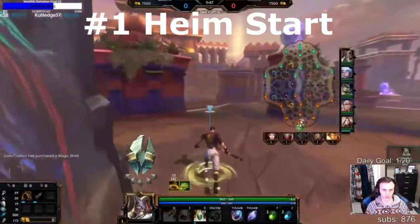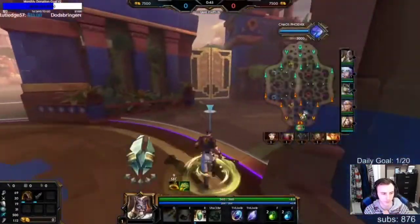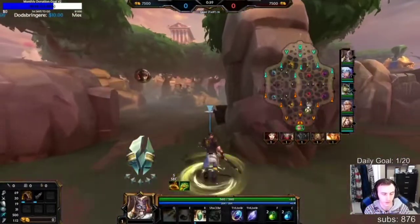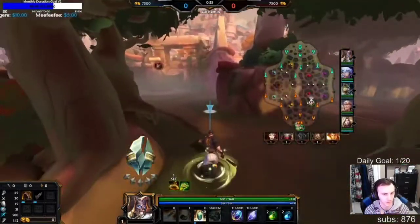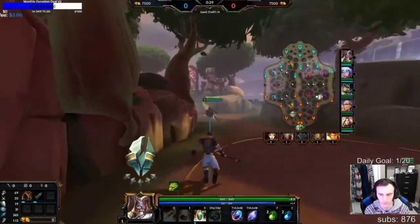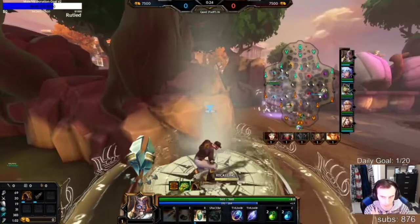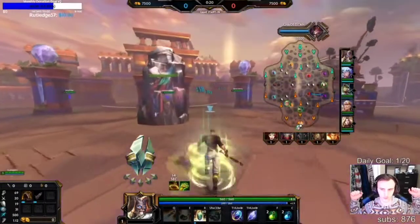I'm just watching myself play Heim at the start. I want to show you guys how to start the game with Heim. You're going to buy your items quick, get out of base fast, start your 3. You're going to walk to red buff and place one teleport bifrost on red, about right there. Then you're going to place the other one on purple. The point of this is to get to lane as fast as possible and get all the farm. It's the best start for any hunter you can get.